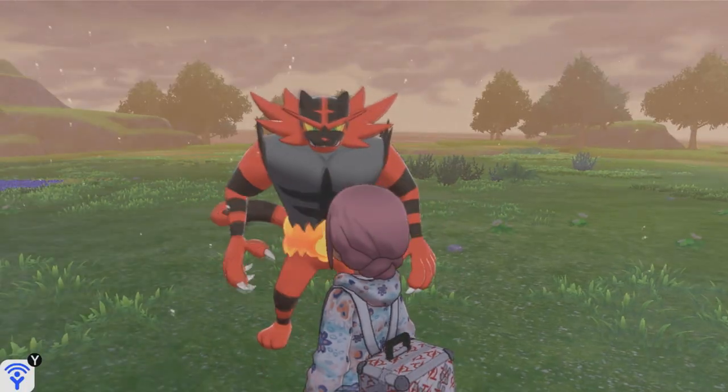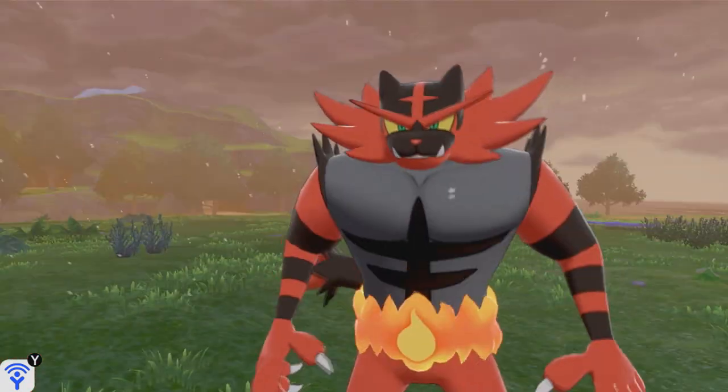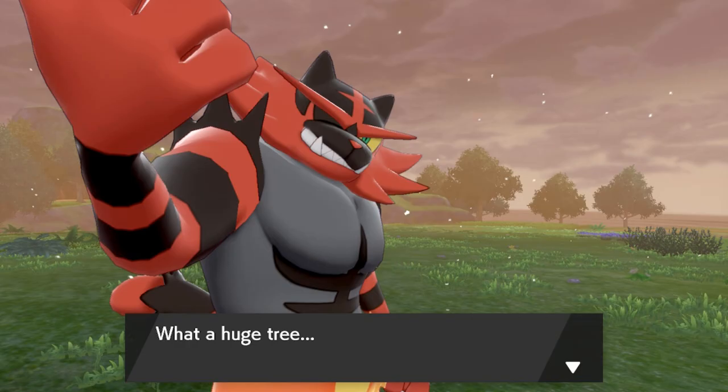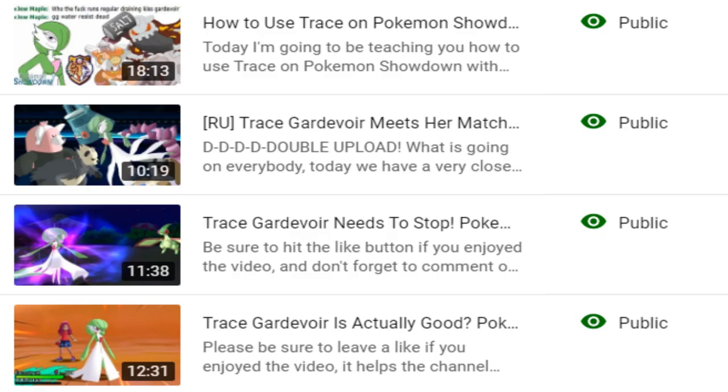Hey there people, it's your favorite Weedle Twin Cinevere, and I have something kind of embarrassing I have to admit to you guys. It's not that I find Incineroar hot — you guys already knew that. I did not know that you could Trace Wonder Guard with the Trace ability. This is kind of embarrassing because as the Trace Guard War Master, I should know better.